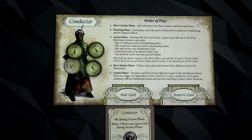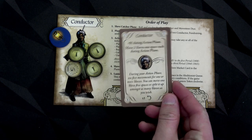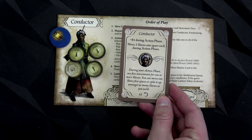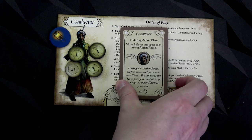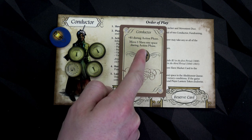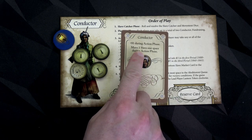Now let's meet our two abolitionists. The first player — marked by the lantern token — is our conductor. Your player card gives you the full order of play. You start with eight bucks and a role card, which is dual-sided. On the number-one side you collect one dollar during the action phase, can move two slaves one space each during the action phase, and have one special ability you can use once: during your action phase use five movement points for one or more slaves. After using that ability you flip the card, and going forward you can only move one slave one space per action phase.